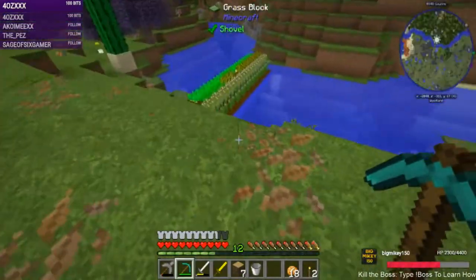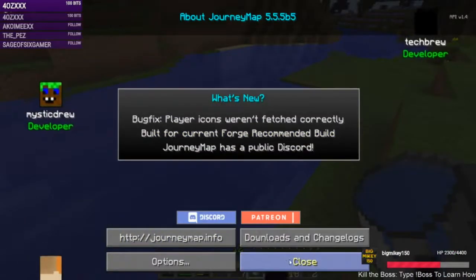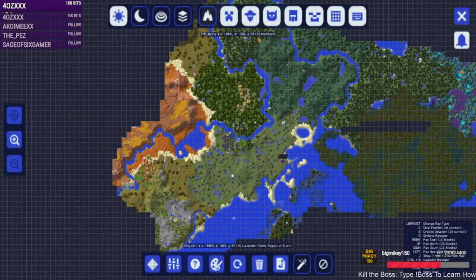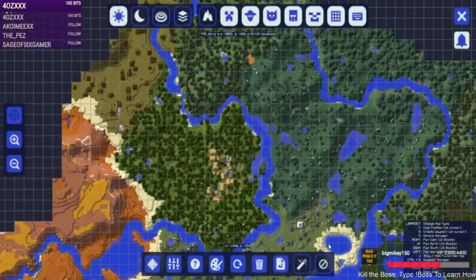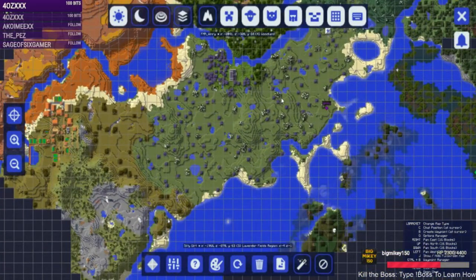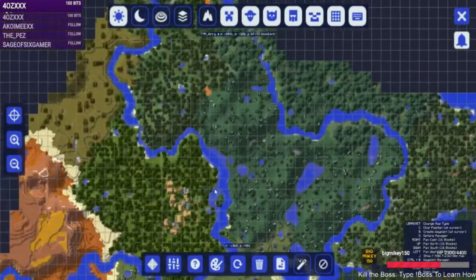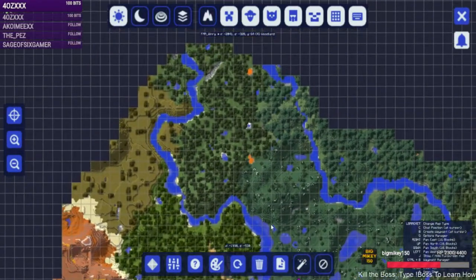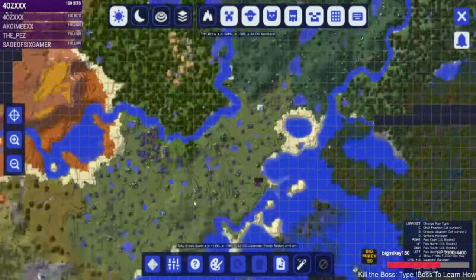Wasn't there an above-ground lava lake that we saw? That is the one we saw. Can you imagine — we're gonna fill this whole area up with a palace? That would be so cool. We'd have to go all the way over there and collect that lava. Let's go there.